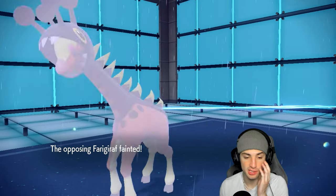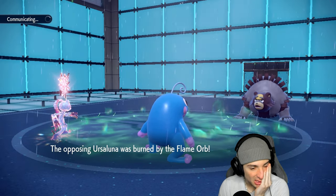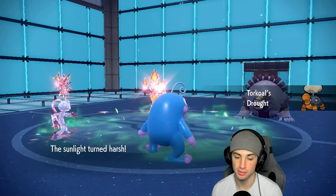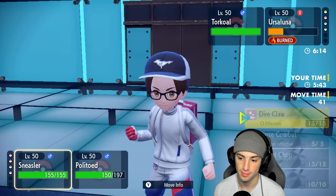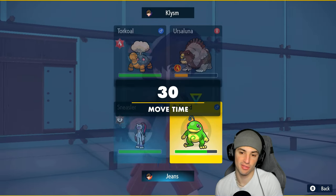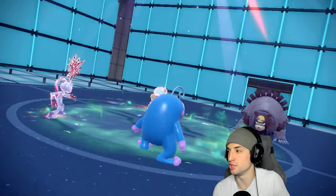Now we're playing from here. I still have Protects. Do I have to go for a double Protect? How many turns left in Trick Room — has to be two, right? Because Final Gambit — they went into Torkoal, I swapped, I attacked — yeah it's two for sure. I think I have to go for a double Protect because Eruption is just going to KO Sneasler. It will chaos Sneasler and then double down into Politoed — that's the main problem.